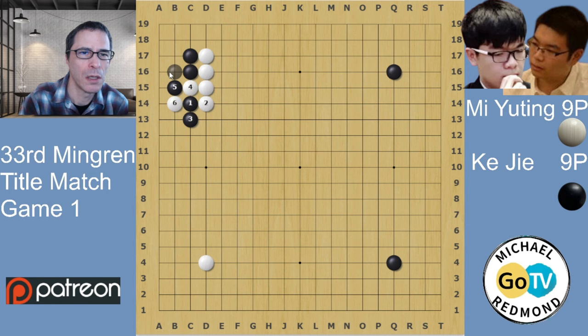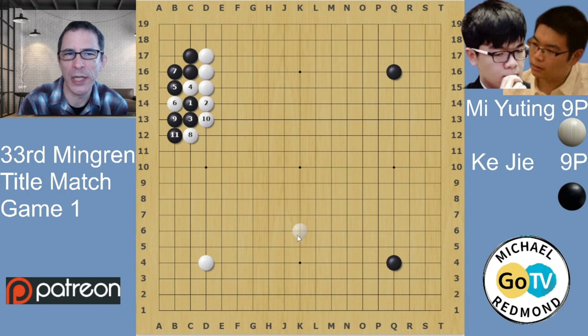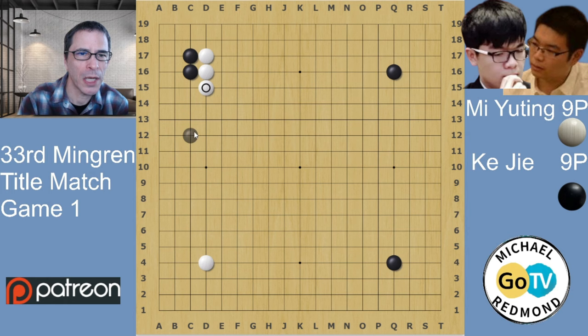One of the joseki you can see would be like this, and White would be able to play away at this point. In the game, Black just slid. This is one of the most simple variations with the direct 3-3 invasion. I would advise most players to play simply — the simple extension at D15 — and keep things simple.